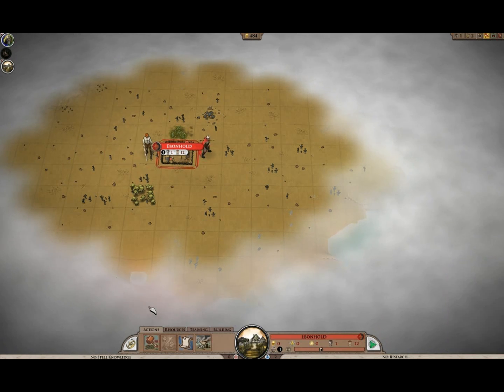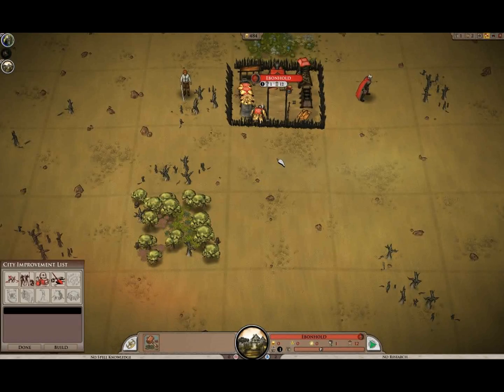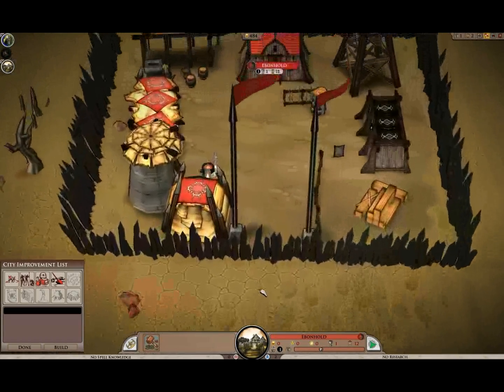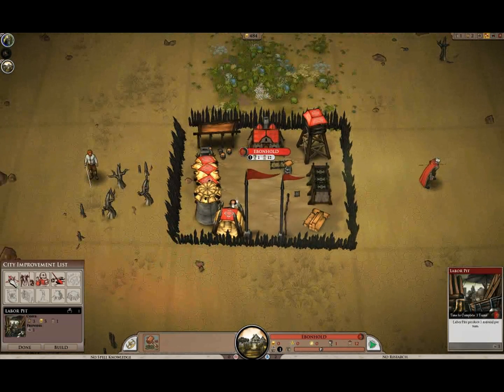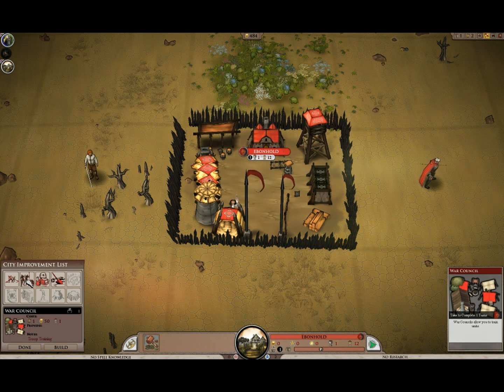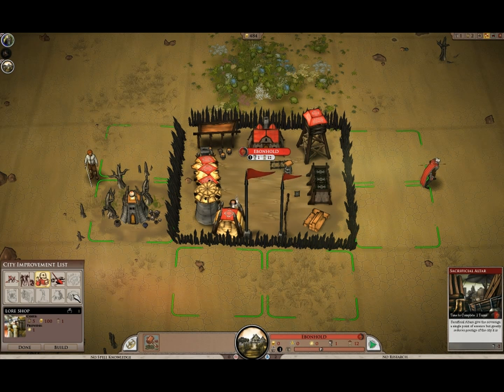Let's go ahead and take a look at Ebonhold and see what we can build so far. Let's zoom in to my little war camp. This is Ebonhold — there are many like it, but this is ours. We have a labor pit, which provides materials. We have access to a war council, which provides troop training, though I still think the cost is a bit too high. A lore shop, when we click on that, would provide spell points. Spell points means we can learn spells. Spells are important, but so is everything else in here.